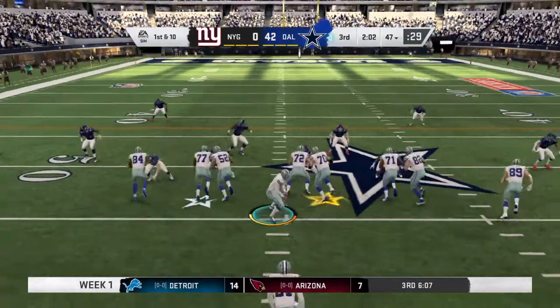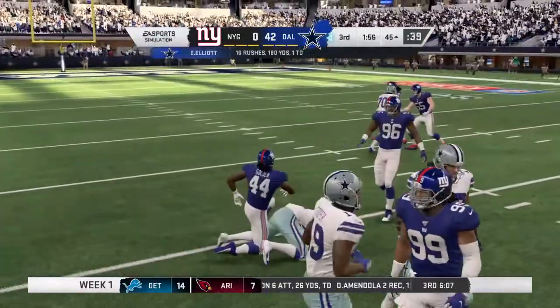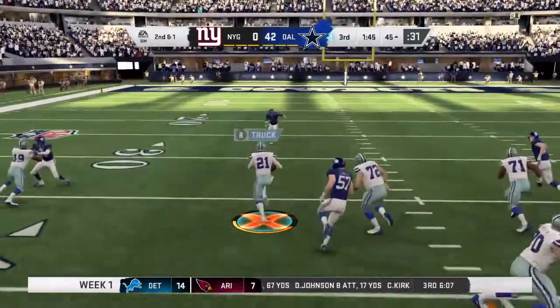Back-to-back good plays have them on the move on first down. They go back to Elliott — he's been busy — and he's going to get this past the 50 and into giant territory. They had two straight first downs, and now a gain of nine to set up second and one.